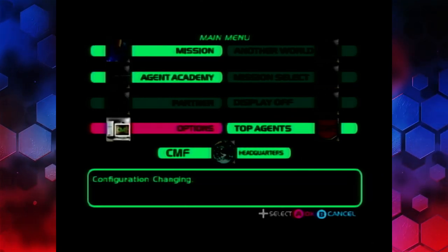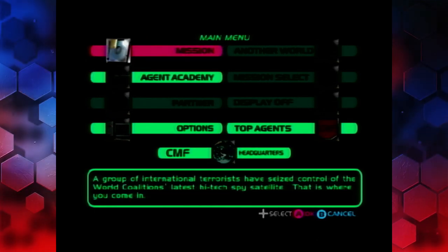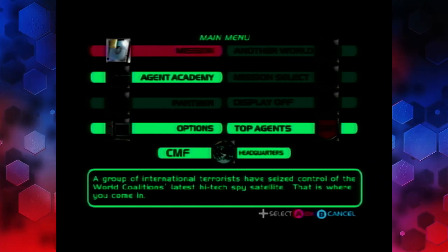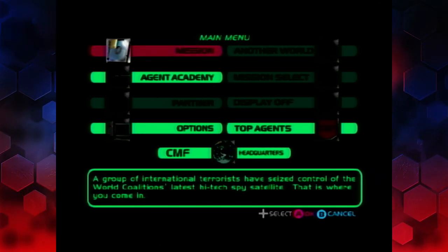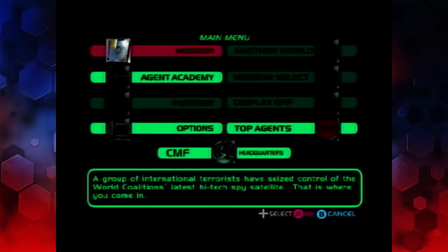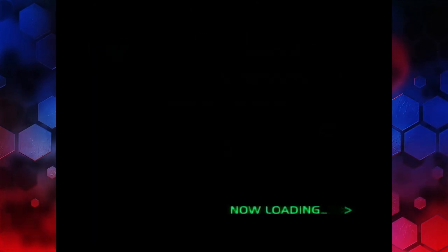You'll notice there are some options on this menu screen that are inaccessible. In particular on the top right hand side you might be able to see it says Another World — that's an alternate version of the main mission. I'll be going through that in another video. It is unlocked when you complete the Agent Academy.